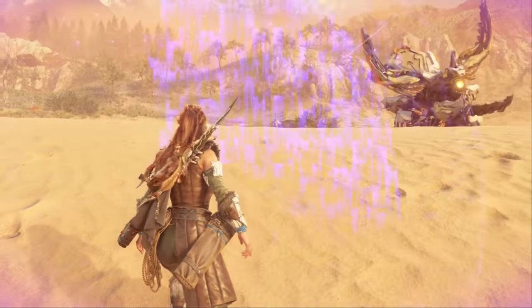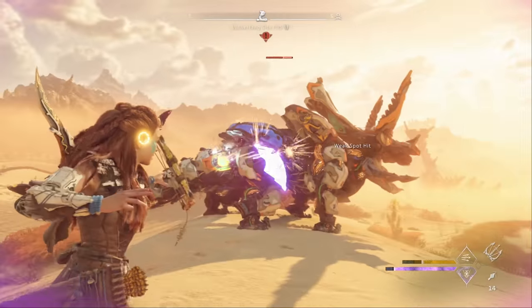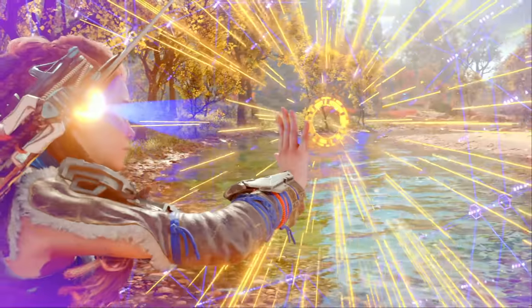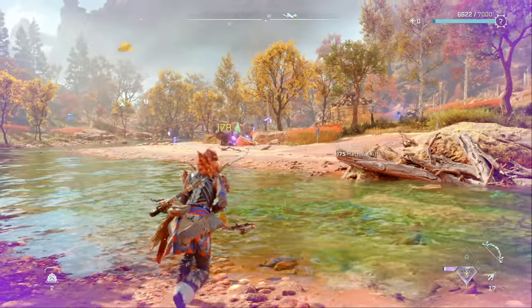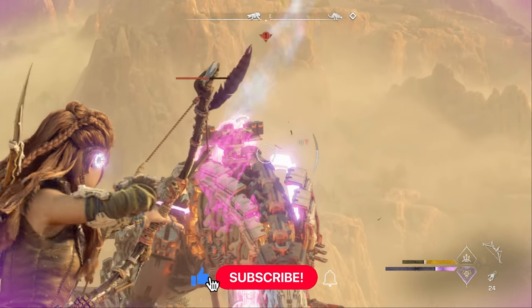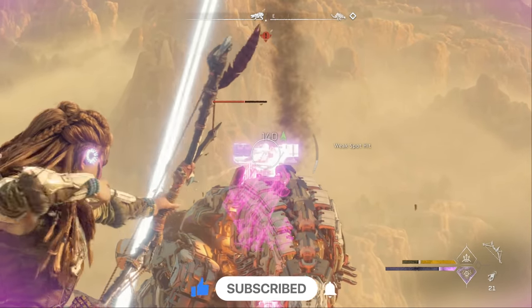This is particularly useful for dealing with human enemies like rebels in the camps and outposts. Now the one thing to be aware of is the cloaking state is deactivated temporarily when you aim a weapon or use melee attacks, including silent strike, so you need to make sure you're keeping track of all enemies in an area so you can take them out one at a time without being noticed. However, if you're patient and you like a stealthy playstyle, then I would definitely recommend investing in Stealth Stalker.